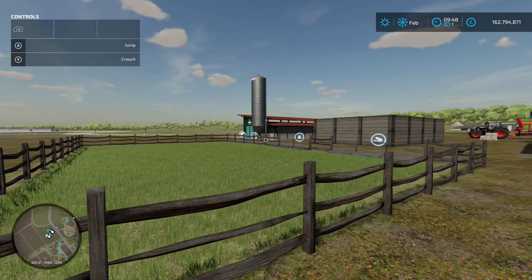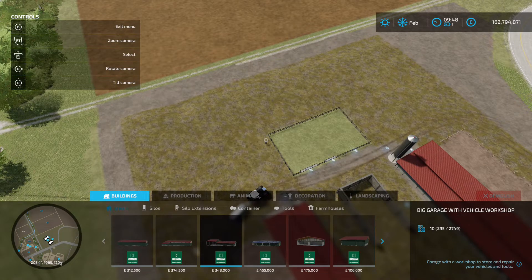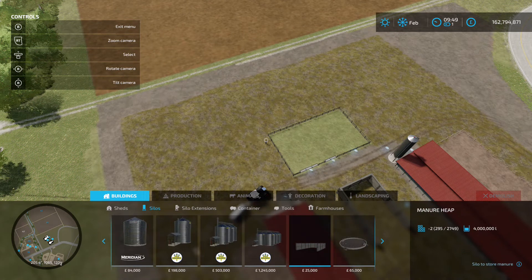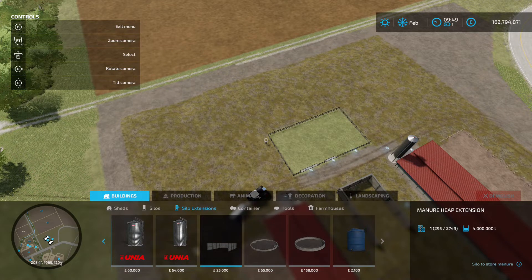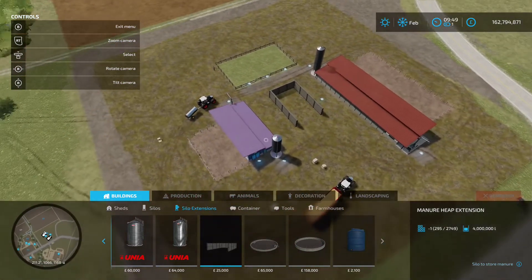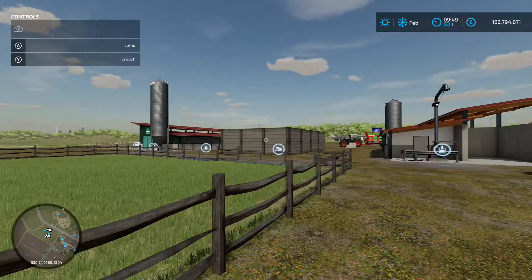You'll also need to place a manure silo. Go to construction, then buildings and silo extensions. The manure heap itself doesn't currently work — Giants dropped the 1.2 update today saying it's been fixed, but it's not on Xbox at the time of recording. So for this video we're using the silo extension manure heap extension, which costs 25 grand. Put it in close proximity to your pigsty. Manure comes from the small or large pigsty, not from the pasture.